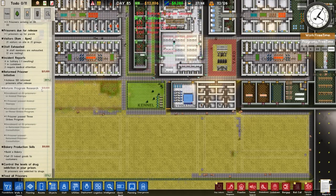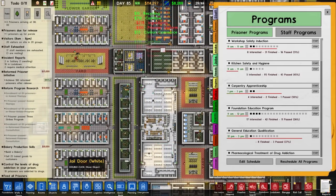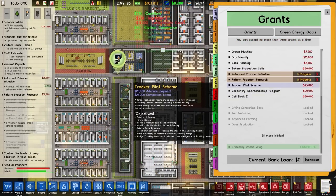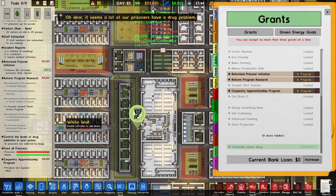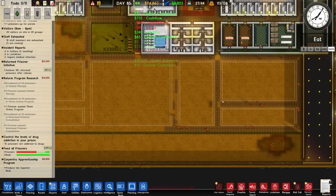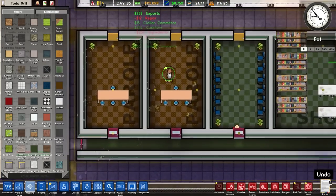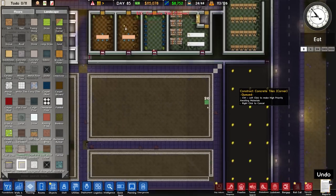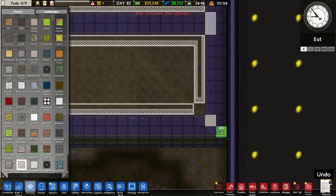For grants we've got the reform program research, the reform prisoner initiative, and bakery production skills - but that's not the one I was supposed to get. I'm going to dump the bakery production grant and go for carpentry apprenticeship instead, which requires producing 10 superior beds.